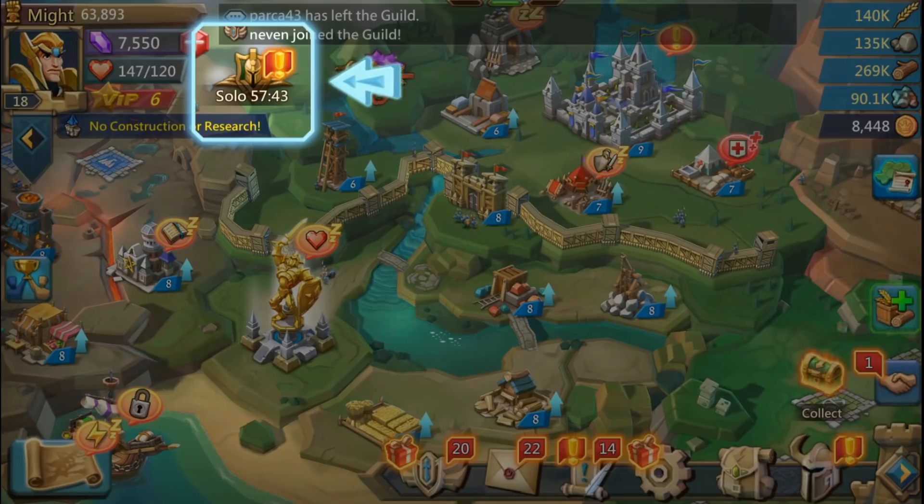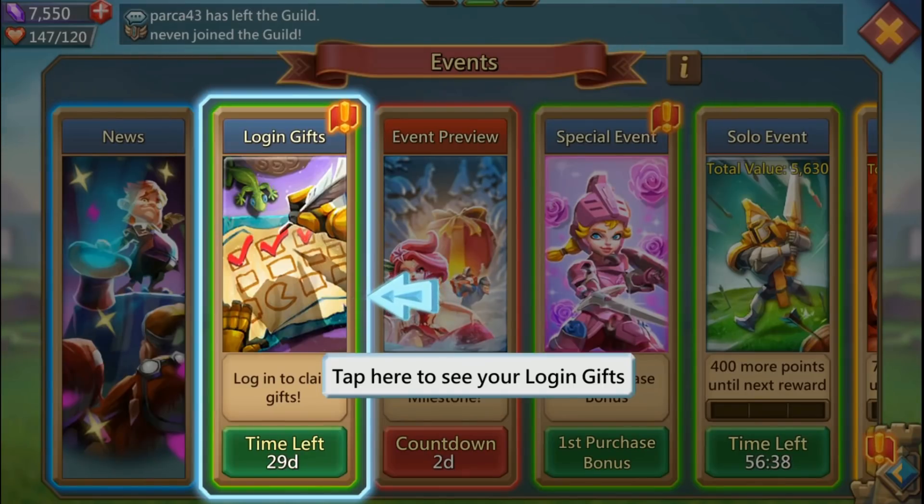A lot of you guys are always asking for free stuff, especially the free-to-play players. IGG have been listening of late - they gave us a couple of free-to-play heroes recently, and now we've got login gifts. I actually like the picture on the front of it - it kind of reminds me of Pac-Man chomping on the squares, which was quite funny.